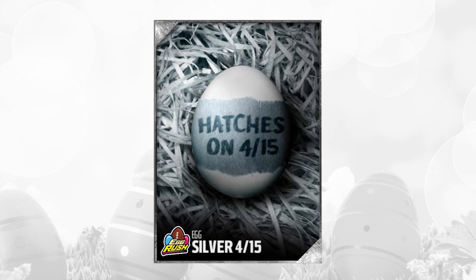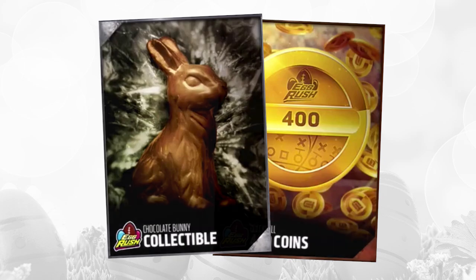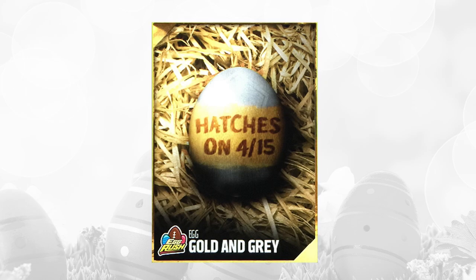The first one, of course, the Silver Egg 415 looks exactly the same as the one we've had the past couple of days, and inside it, again, basically the same types of things. You get a chocolate bunny, maybe two chocolate bunnies, maybe a quick sell — anywhere from 100 coins to 2,000 coins — so unfortunately not a lot of value there, so we won't spend a lot of time on that one.